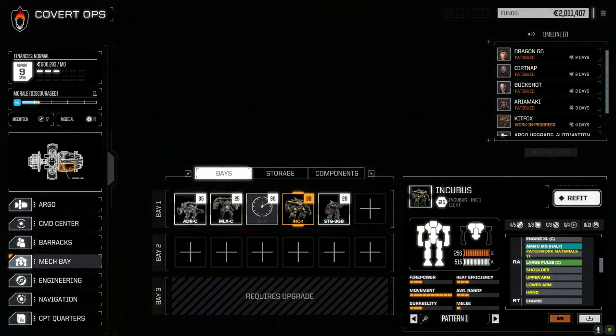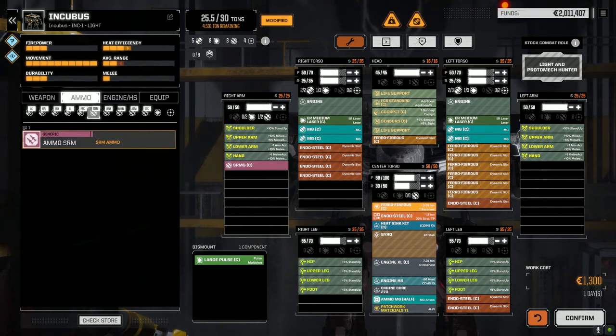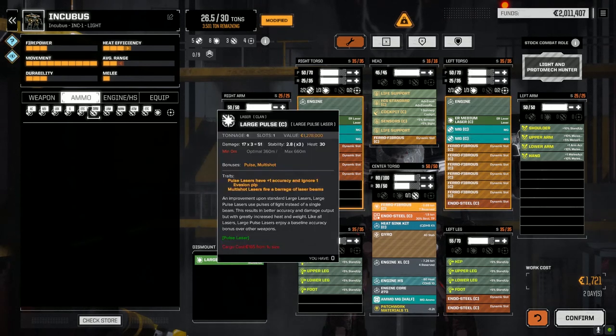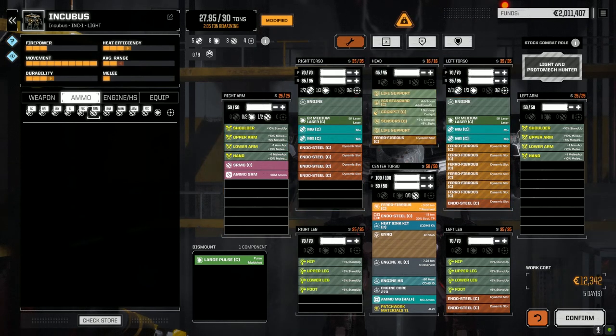Let's pull the Large Pulse and replace it. Just got to get used to the system, how everything works here. He's got pretty good armor already. How much does the Large Pulse generate in heat? 30 - not that bad actually. Let's max the armor out; we've got a little bit of weight left. Now I don't mind this guy because he can get in close and brawl it up with the machine guns. What I want to do is put some jump jets on it.